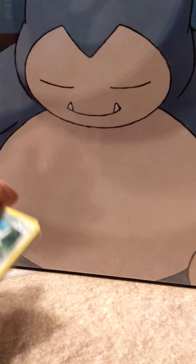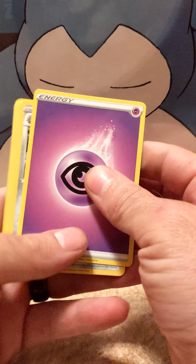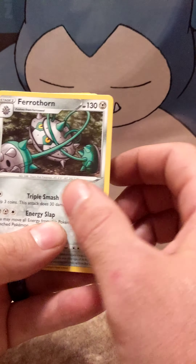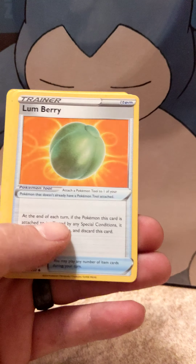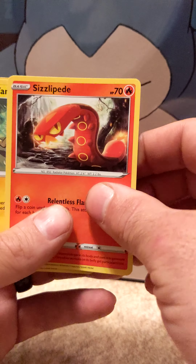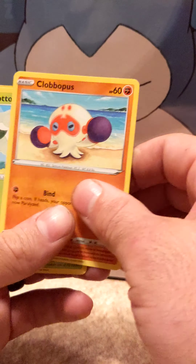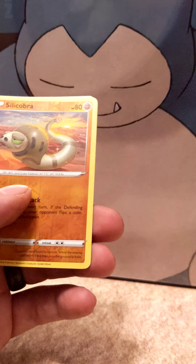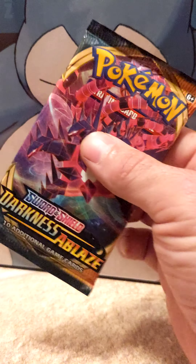There's a code card. Energy, Raboot, Lumbery, Sizzlipede, Yamper, Cottonee. Nice, and not nice. Next one.